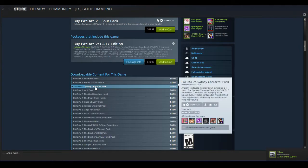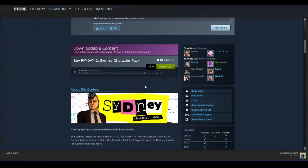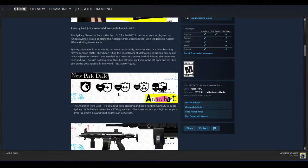Moving on, we've got the Sydney Pack. The Sydney Pack comes with the character Sydney — she's Australian and has more of that punk rock kind of feel. So if you like a punk rock lady person, go for it, whatever floats your boat. She's pretty fun. New perk deck, which is the Anarchist. It's an interesting perk deck — you basically get less health but more armor. This is more in the balance of armor players.